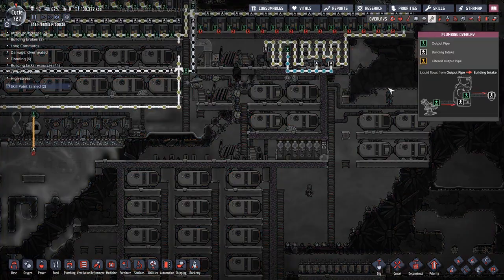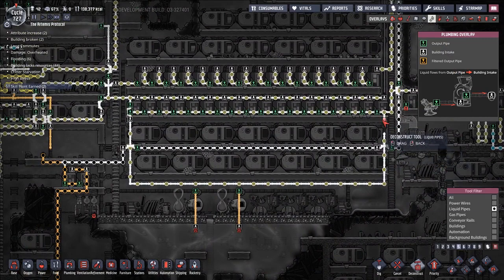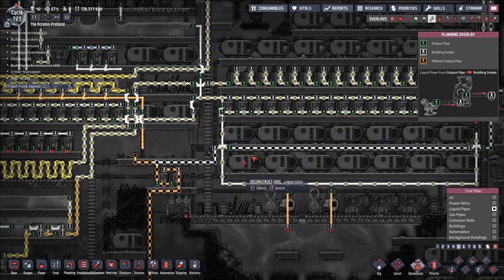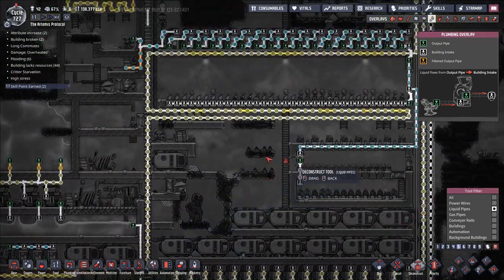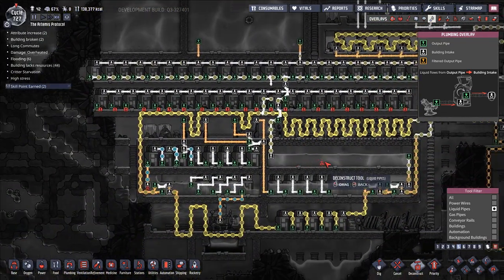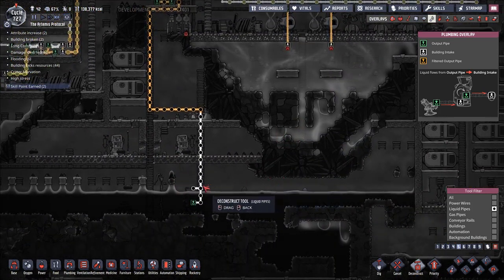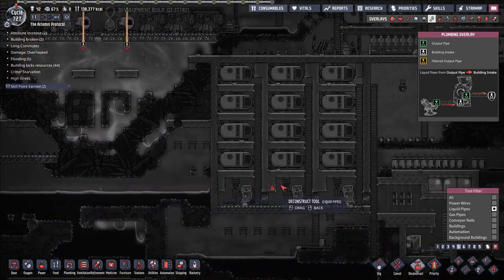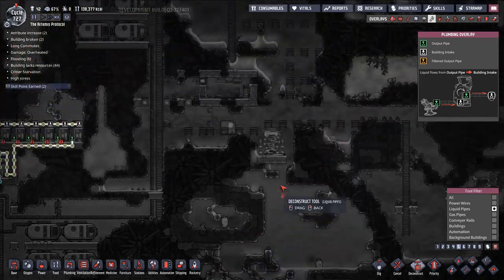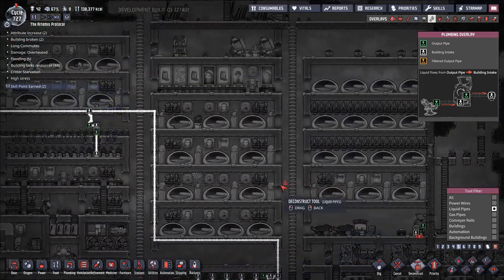Let's do one last pass through. Oh, I have this ugly thing — let's deconstruct this. I'll leave the rest, I guess. It's not that bad. We'll leave all this spaghetti up and about. One last pass through the base — little things to improve and fix and change.